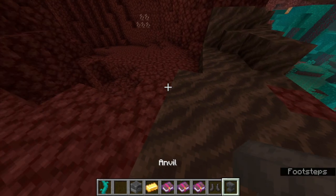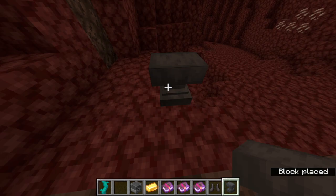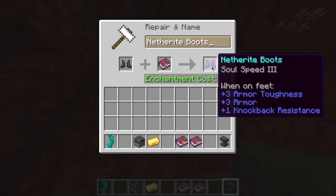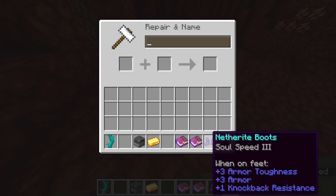Another one of the major additions in this snapshot comes in the form of an enchantment, soul speed, which can be applied to boots. This enchanted book can only be obtained by bartering with piglins and this enchantment isn't available via the regular enchantment table.